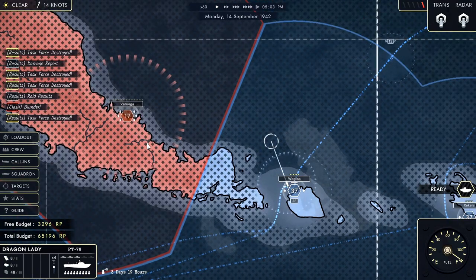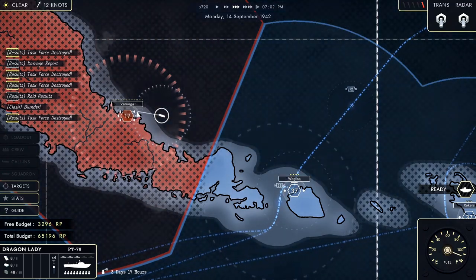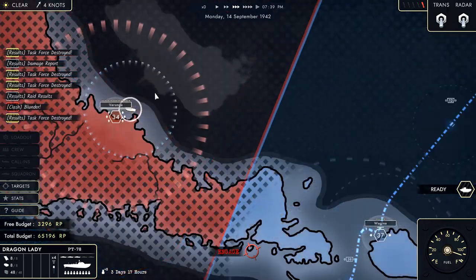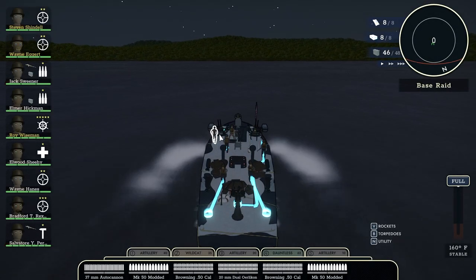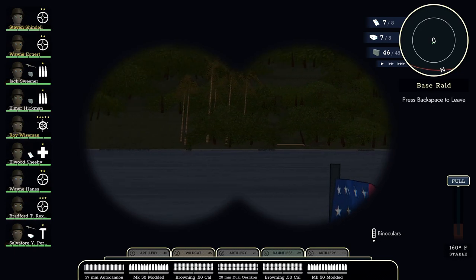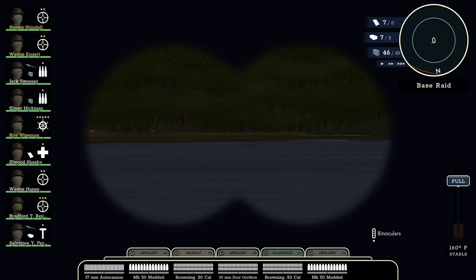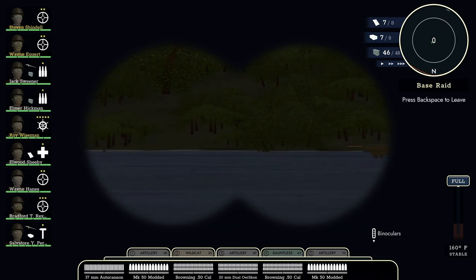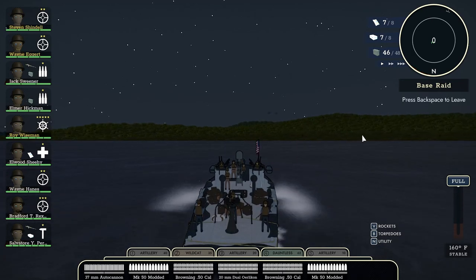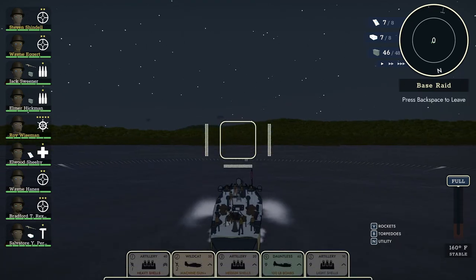We almost took out Virunga last time but didn't quite have enough. Looks like there's something here — just heavy base defenses. We're going to have to do this to get the raid to come in here. Heavy base defenses, here we come. Something back there — is that torpedo nets? It looks like nets scattered about the dock there, so I guess torpedo nets have been implemented. I don't think we get any points for destroying torpedo nets, so not super concerned with that.